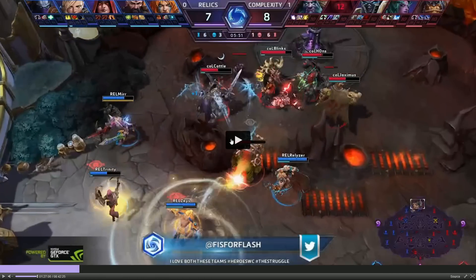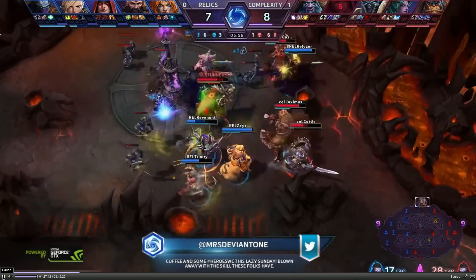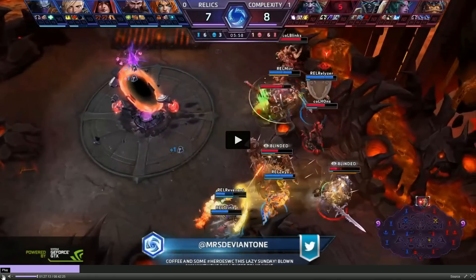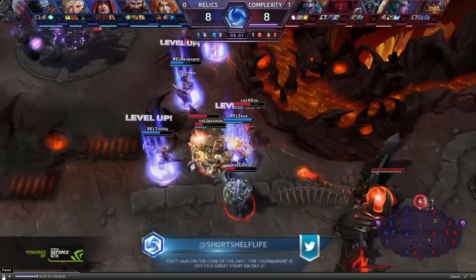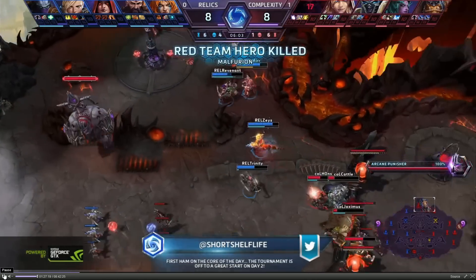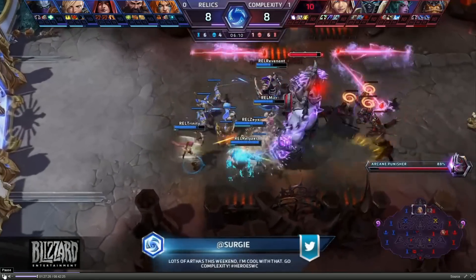Unfortunately, it's not going to be enough. The score is 23 to 17 in favour of Complexity — Relics are not able to grab this immortal despite the kill and the numbers advantage. They try to dive in and get as much as they can. Sonya keeps looking for the squishies. She uses her Whirlwind to get through Misha — Whirlwind also makes her unable to be impacted by anyone, including her own teammates, so she passes straight through Zeratul to try and catch Hans. Not able to get him, so instead they take down Malfurion with Zeratul's help. Decent fight for Relics, but they've lost the immortal again.